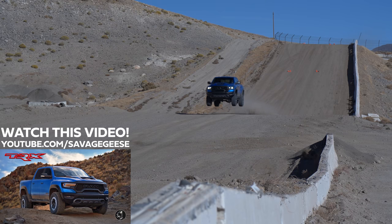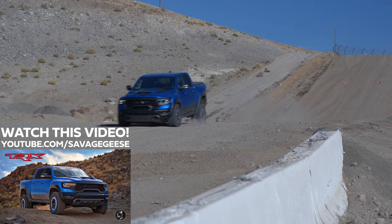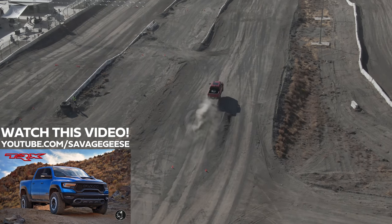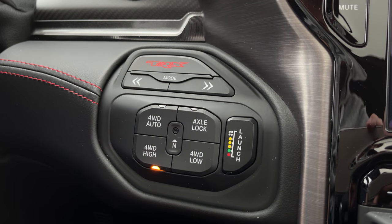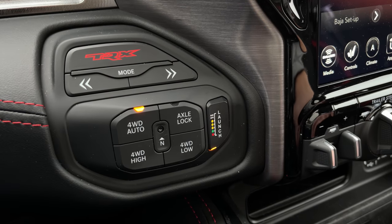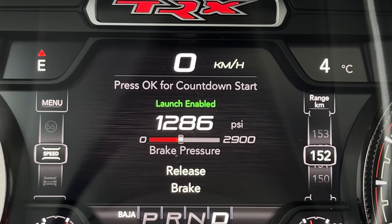If we were able to jump it, this has jump detection — it will actually change the transmission, engine, and everything so you don't burn out the engine upon landing, and it'll also stiffen up the shocks so when you land, everything's good to go. You just drive this thing in four-auto all the time, and you do have four-wheel drive high and low. I ended up just launch controlling all the time, thanks to that Christmas tree button right there.